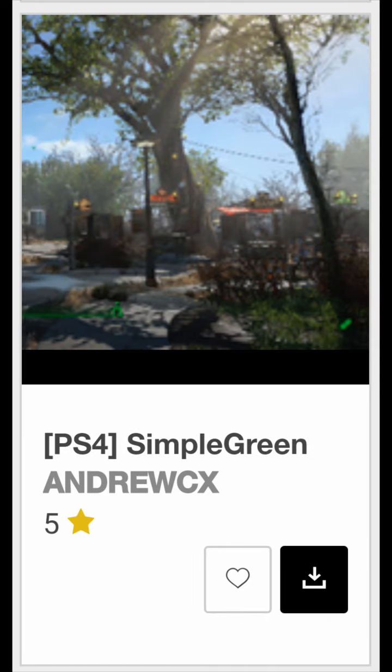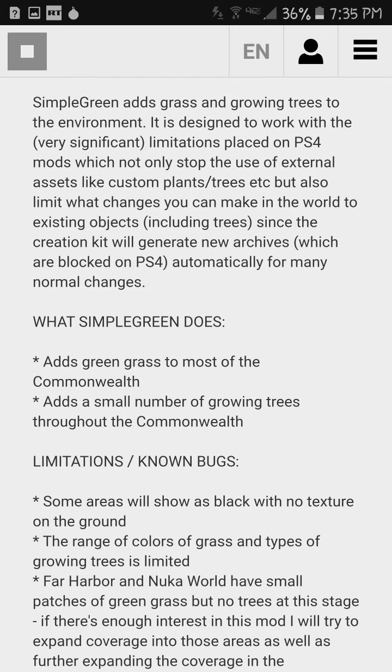The fifth one is called Simple Green. It adds grass, bushes, leaves on the trees, flowers, and whatnot. It makes the game look a lot more vivid, more descriptive, and in my opinion, it makes it look a lot better.